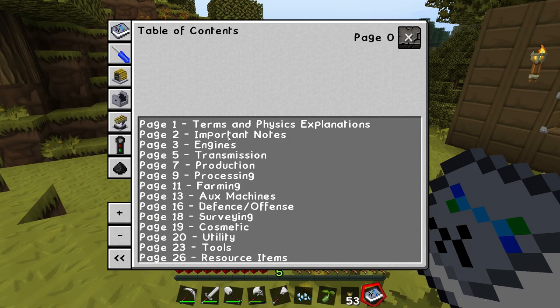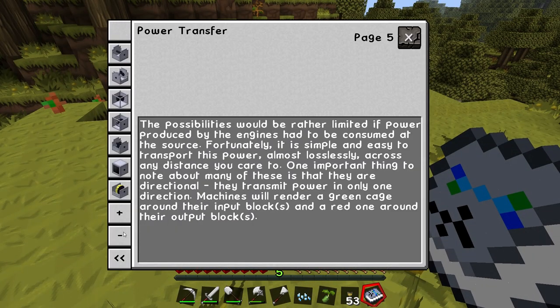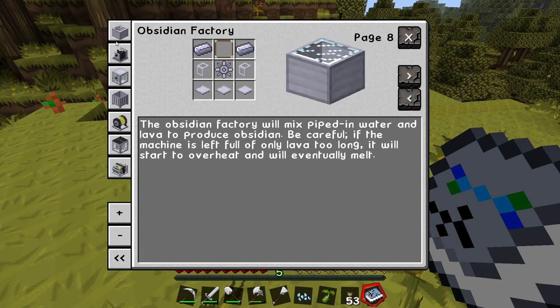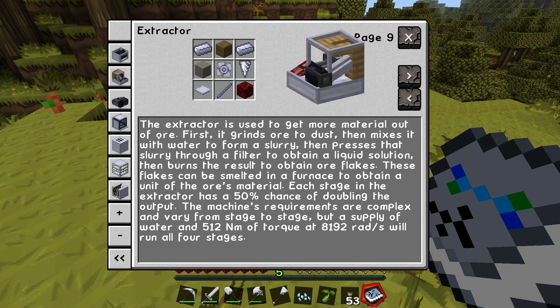Let me have a quick look in the book. The screwdriver is nice and easy — it's literally just a steel or iron ingot, a stick, and a piece of wood. Now for the machine I mentioned — under Production Machines, there's the extractor. The extractor is used to get more material out of ore. First it grinds ore to dust, then mixes it with water to form a slurry, then presses that slurry through a filter to obtain a liquid solution, then burns the result to obtain ore flakes. These flakes can be smelted in a furnace to obtain a unit of the ore's material.